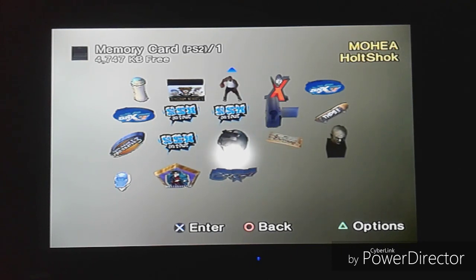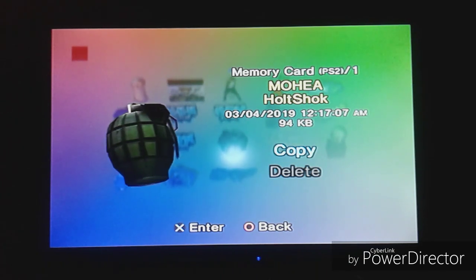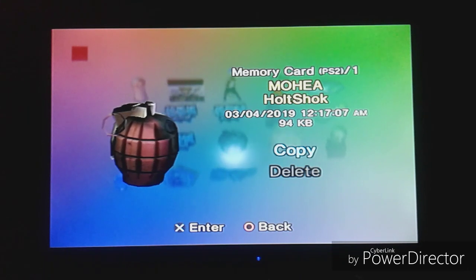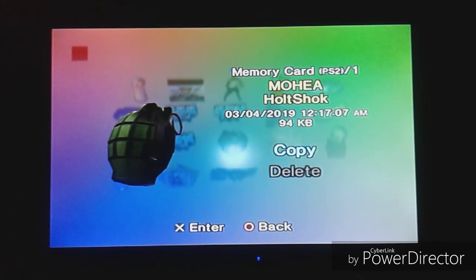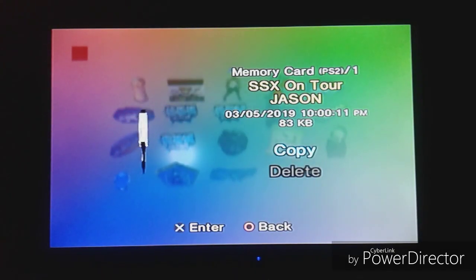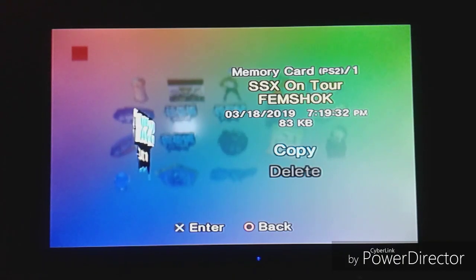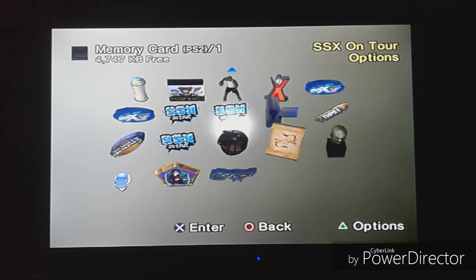Then we have Medal of Honor European Assault — I named it 'Halt Shock,' always with 'halt' in it, and just 'shock' without a C because I can. The icon is a different grenade — sort of rotated 45 degrees to the left from the Frontline one. Then all these ones are SSX on Tour: one is mine — Jason — then there's 'Femshock' because I could only put seven letters in, and then the options. They're all exactly the same icon.